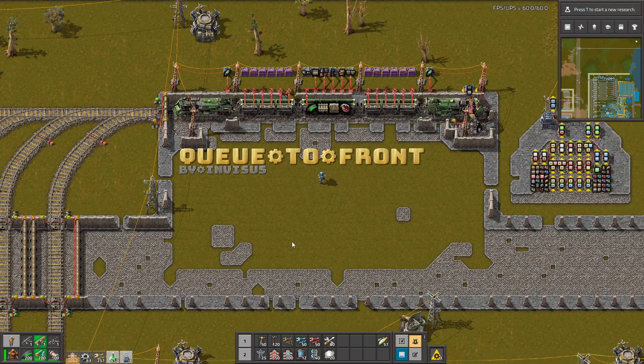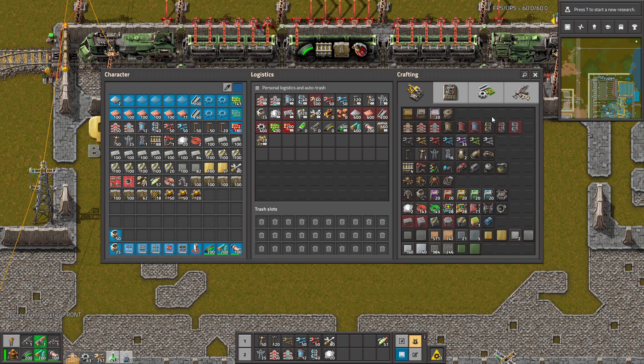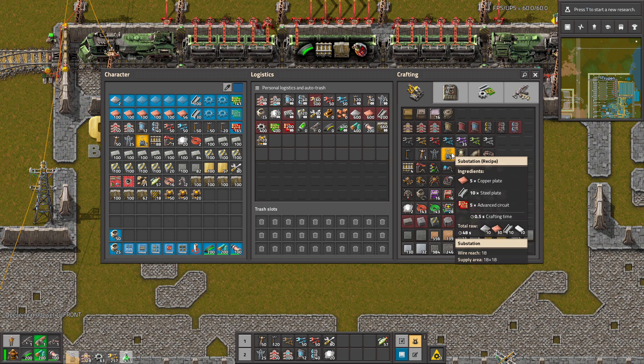However, thanks to this mod we can press ALT+Q, and then when you craft something it goes to the front. How cool is that?